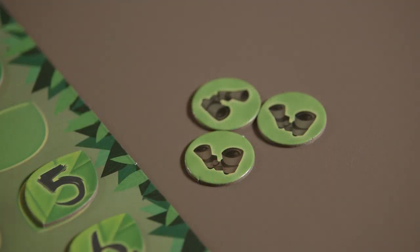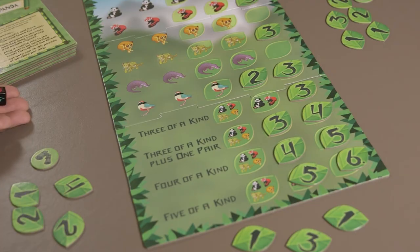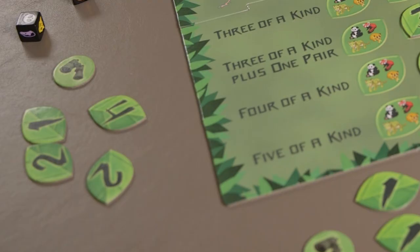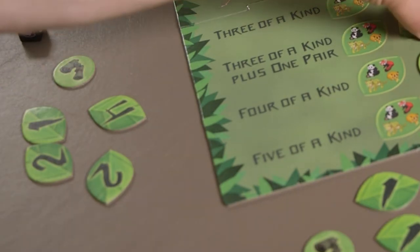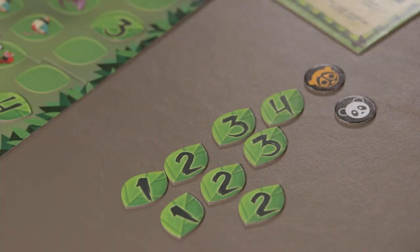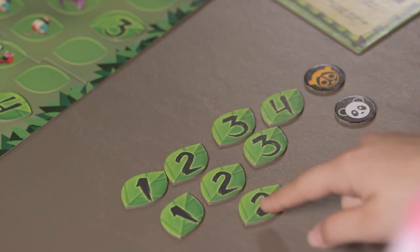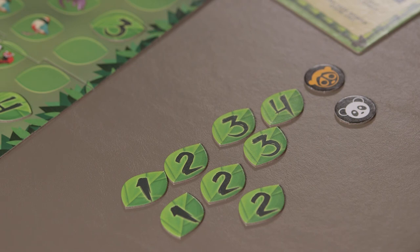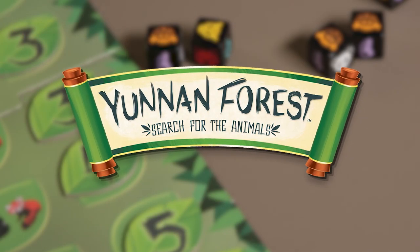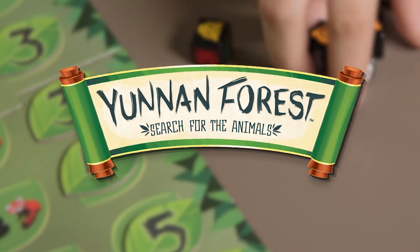Play continues until the last binoculars token is removed from the play area, even if there are leaf tokens left on the game board. Then, each player has one more turn, including the player who took the last binoculars. Once gameplay is over, the binoculars tokens have no point value and do not affect your score. After all players take their last turn, each player adds up their points from leaf tokens earned during the game. The player with the highest total score wins! Get ready to use your dice and binoculars tokens to discover the animals in the Yunnan Forest.